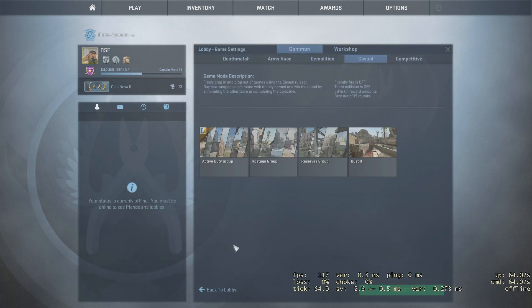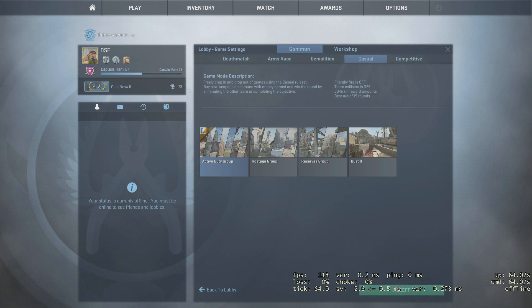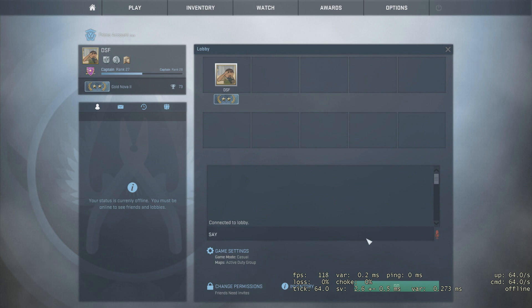When it loads up you're gonna go to Game Settings and make sure you have Casual selected, then do Active Group. Once you do that, go down here and change Permissions to Friends Need Invites so random people don't join your game, then hit Go.